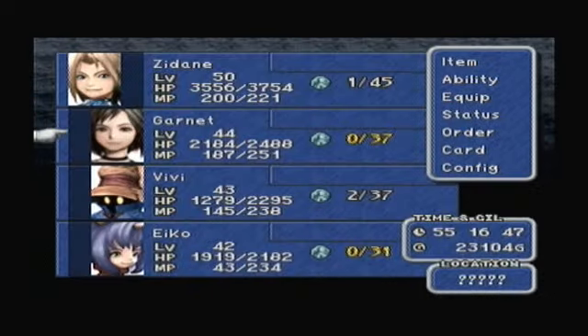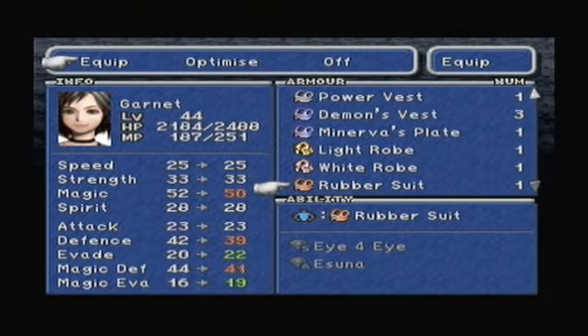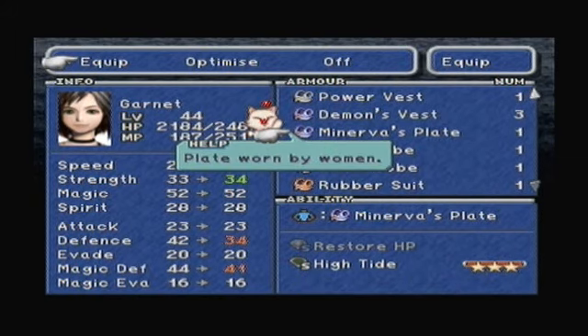Go in a clockwise direction, right down to this chest here - very well hidden. It contains a Minerva's Plate. I think that I can't equip that - fairly sure that's for someone else. Oh no, I can. It might be for women only. Minerva's Plate - plate worn by women. Not too bad.